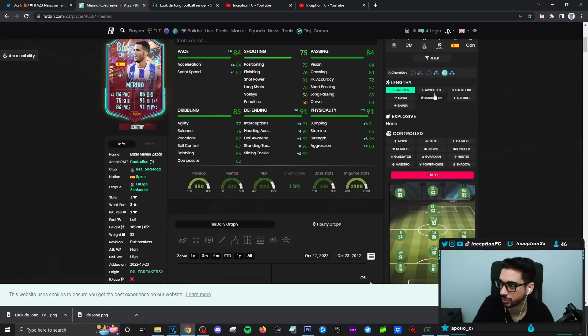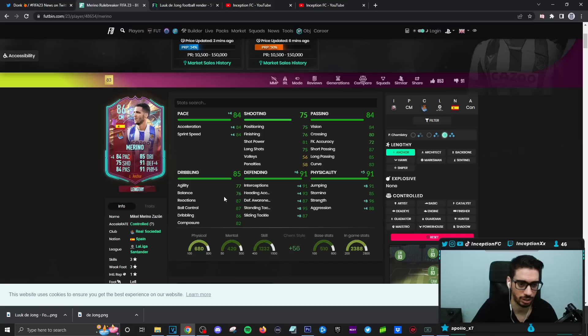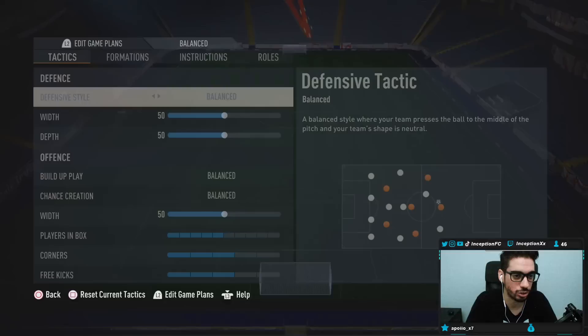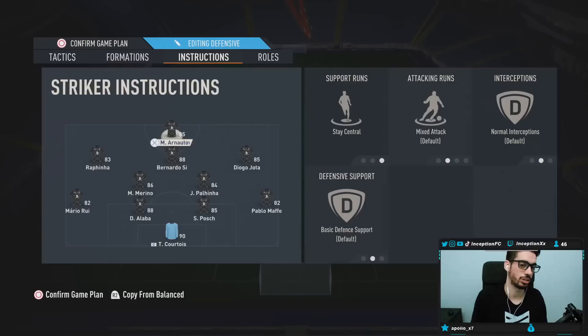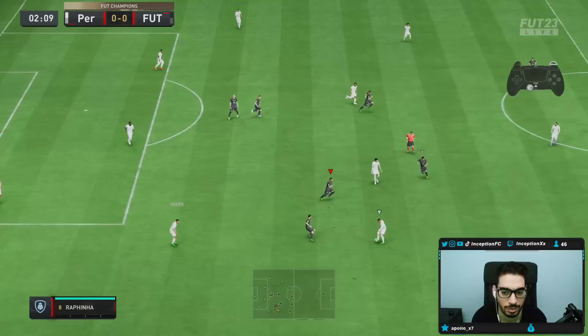You can give him different chemistry styles like architect, backbone, sentinel, hawk, or sniper, but I still feel like the anchor is going to make the most sense because giving him that little bit of extra pace is going to be super ideal. In the team, we are going to be using him in a one of two CDM setup for the 4-2-3-1 playing at left center defensive mid. They're just on cover center so they play to base characteristics.